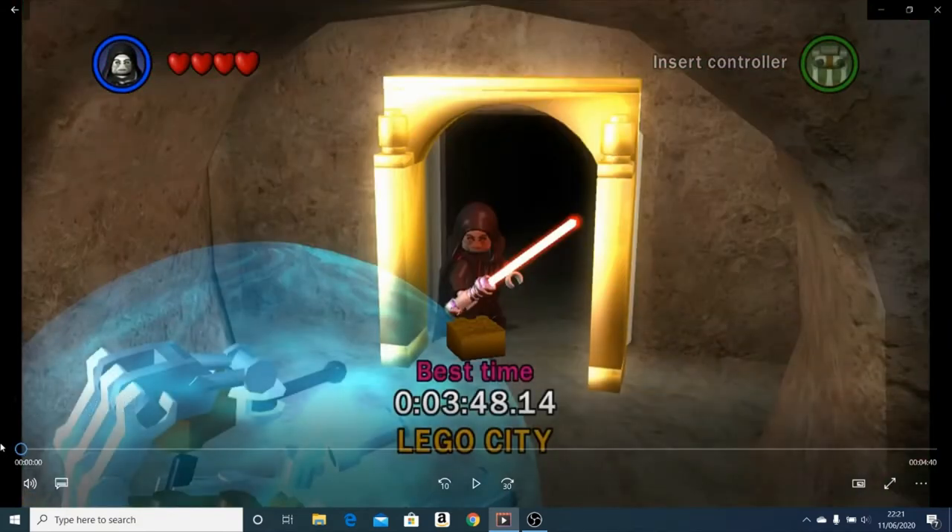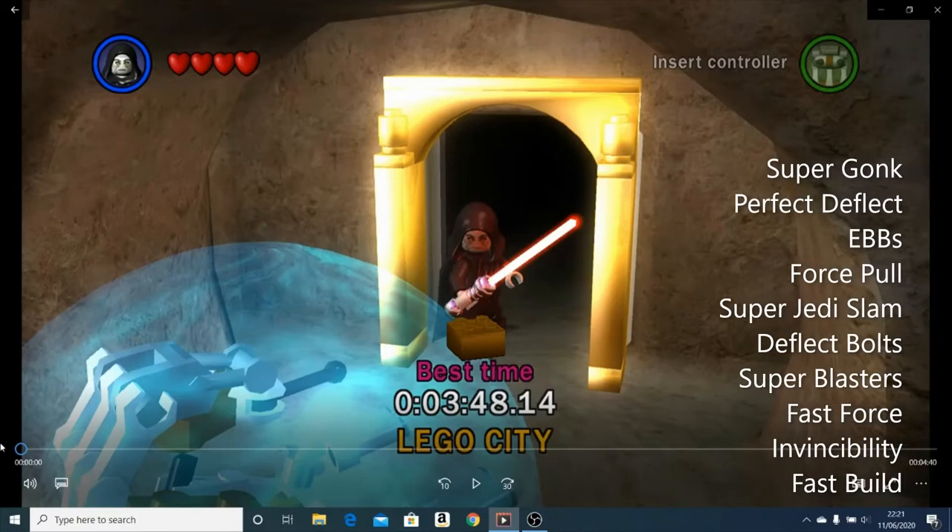The next thing is extras. Before you go into the run, make sure you have the following extras on — unless you're doing a no-extras run. You need: Super Gonk, Perfect Deflect, Explosive Blaster Bolts, Force Pull, Super Jedi Slam, Deflect Bolts, Super Blasters, Fast Force, Invincibility, and Fast Build. There'll be a full list in the description, but when in doubt you can just turn all of them on — that's the minimum you need.